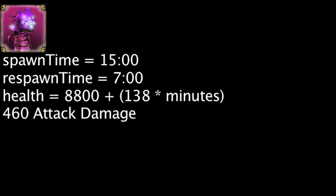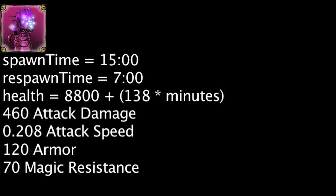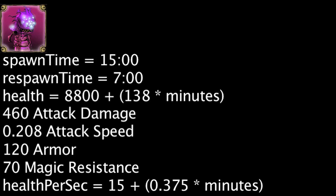Baron has 460 attack damage, 955 range, and 0.208 attack speed. He also has 120 armor and 70 magic resistance. Finally, Baron will regenerate 15 health per second plus 0.375 health per second times the amount of minutes that have passed in the game.